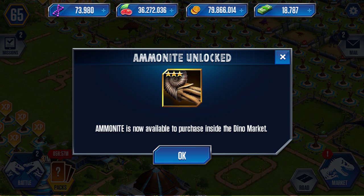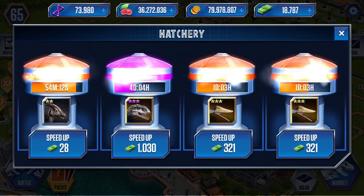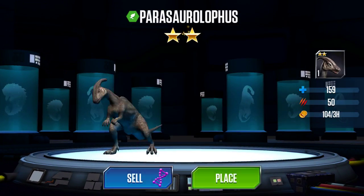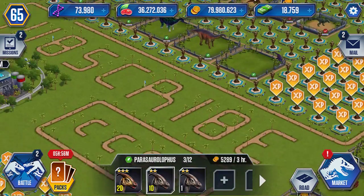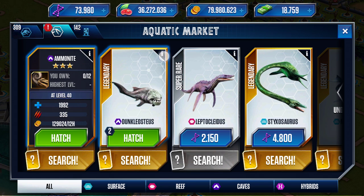He's not available to purchase, so remember - have the best internet connection you can possibly have when opening the pack, because if it disconnects before you tap the pack, when you get back you will receive all the resources and the Ammonite but you won't receive this message. Like me, you will be unable to hatch another one, just like I am with Megalodon. First let's beat this Parasaurolophus - I think I spelled that correctly.